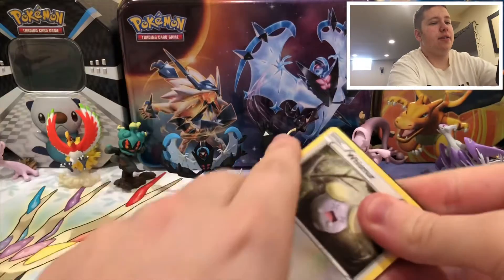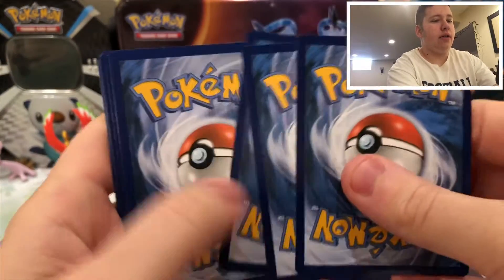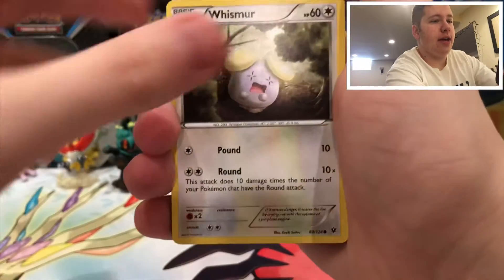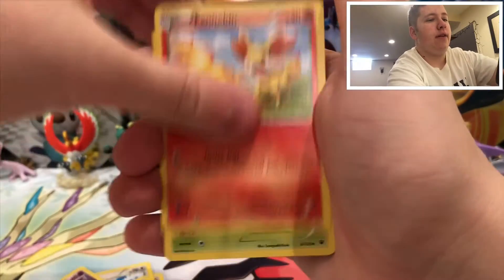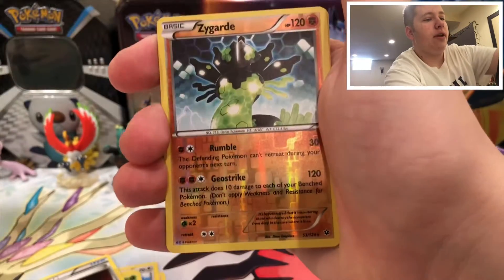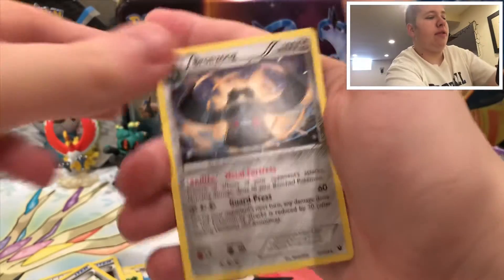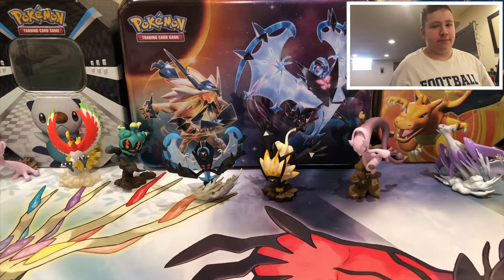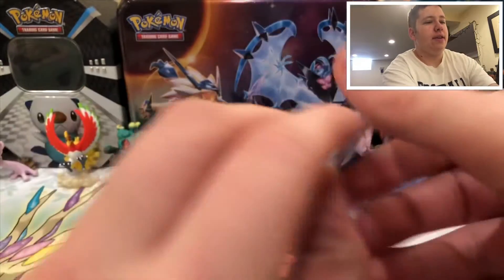I'm not that good of luck with this series - the pulls have been all right but not quality good. So there is a Whismur, Medicham, Gothita, Fennekin, Ultra Ball, Old Amber Aerodactyl - the reverse is a Zygarde reverse holo rare. I have a lot of reverse holo rares on this card, and then a Bronze regular rare. If I can get something good out of Fates Collide it's gotta wait for next week.